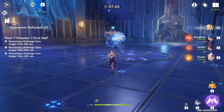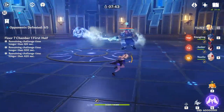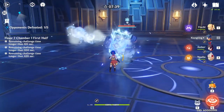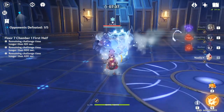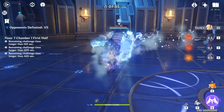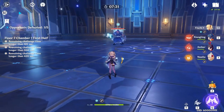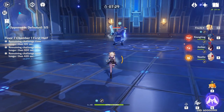For example, we're on Fischl — he's locked on us. We switch over to Xiangling and he's not locked on us, going in a straight line. Switch to Amber — still going straight. Switch back to Fischl and he turns back around and hits us. Keep in mind: whenever you switch back to the original character he was targeting, he'll turn back around.